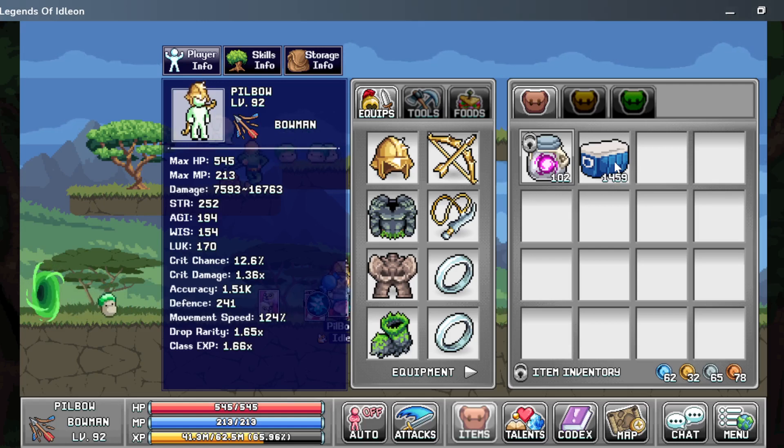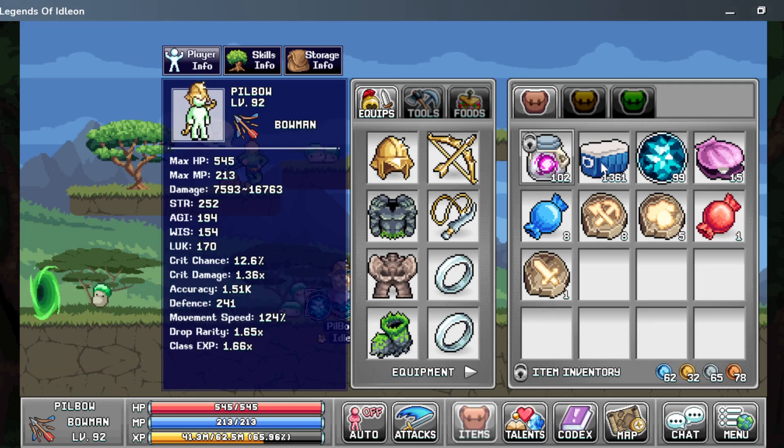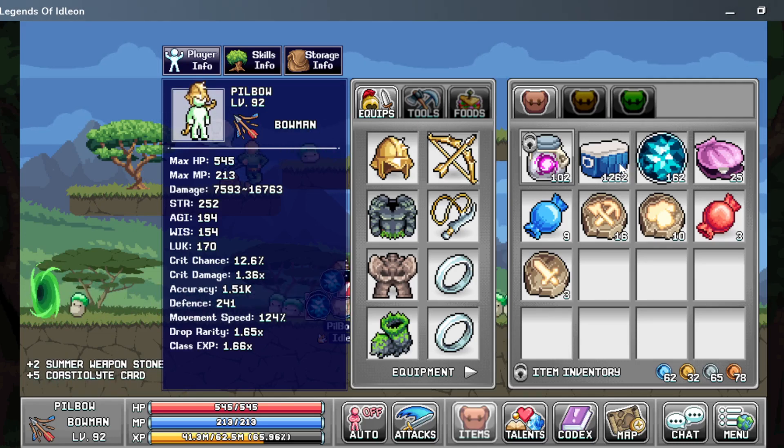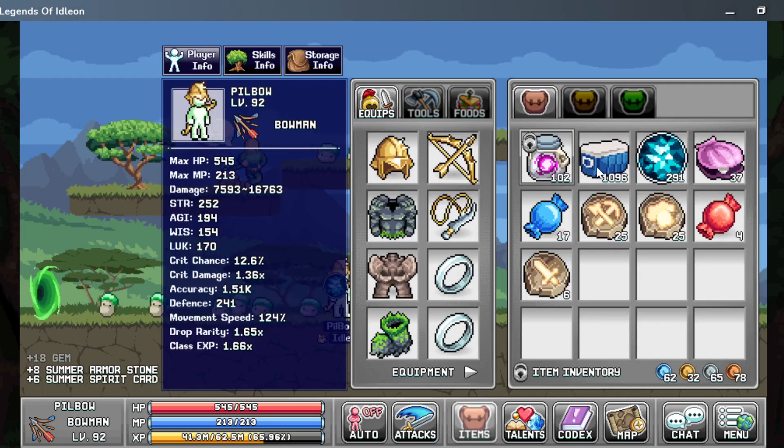This will pretty much be the video — me holding down this button. I'm gonna gather it up. You can see what we get every hundred. I'm getting a lot of gems, quite a few oysters, lots of upgrade stones that I'll probably never use. Some more gems — actually going pretty quickly, almost 500 already.